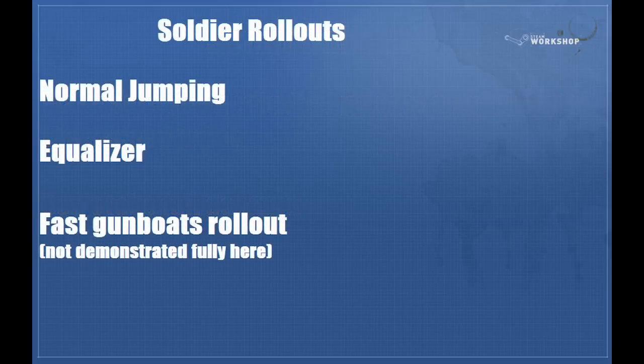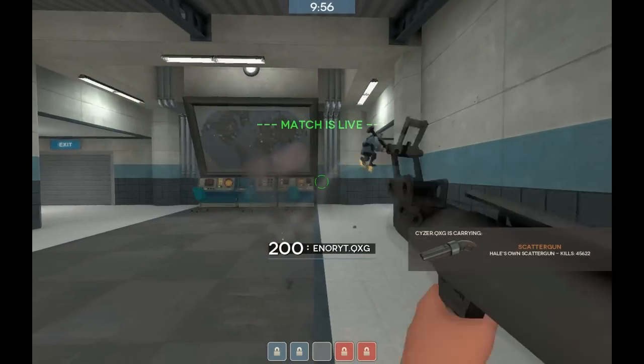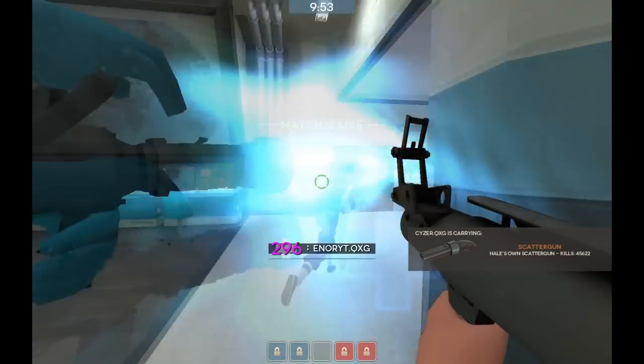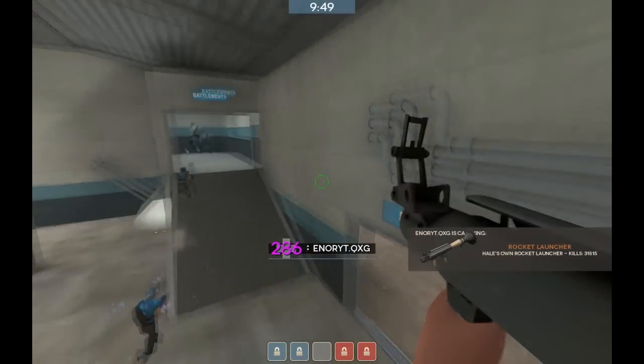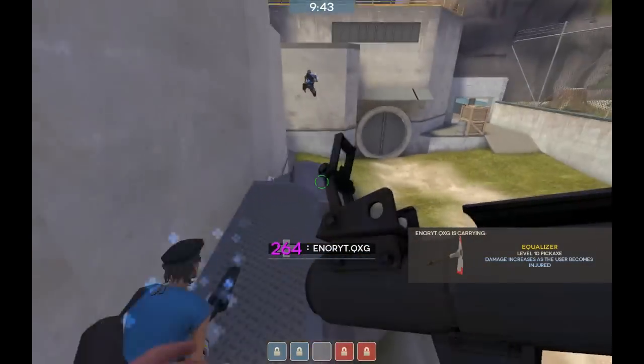As soldier, after going out of the right side spawn door you have three options: a normal jumping rollout, an equalizer rollout, or a fast gunboats rollout. In a normal setup you're going to have somebody that's jumping and one that's equalizing. With a faster gunboats rollout you won't really need an equalizer because you're not going to see the fast jumper again. This is Tyrone showing the jumping rollout style — just nice leisurely jumps to get there.